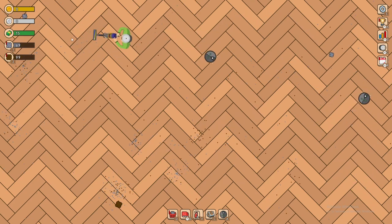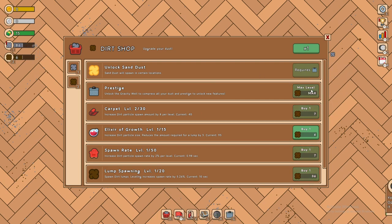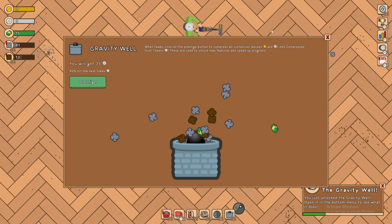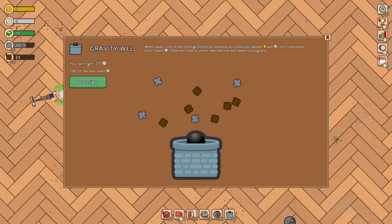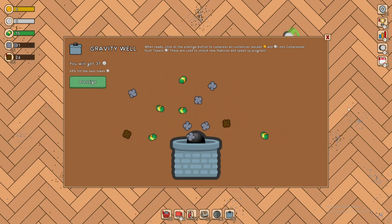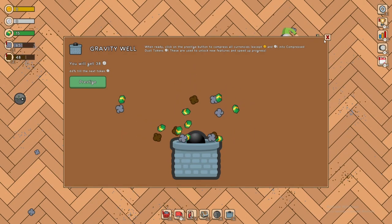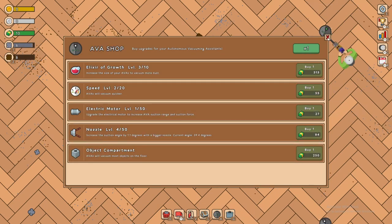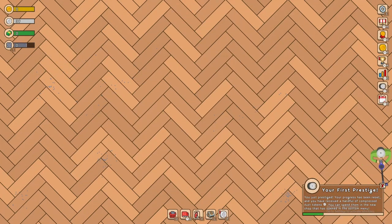We're right up at about 100 — there we go. Now we can buy the prestige. You get a certain amount of coins and it goes up the more you have. We've got 37 tokens — we'll get one more. There we go — prestige! I think we might keep upgrades, so let's buy everything we can and upgrade some stuff. Now let's prestige — 39. Looks like we did lose our upgrades. Now we know that for next time.